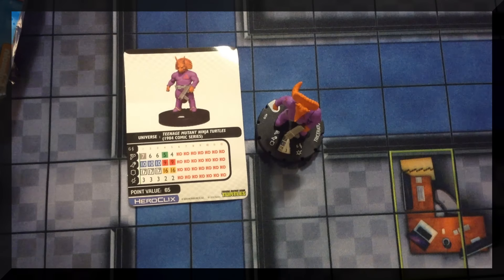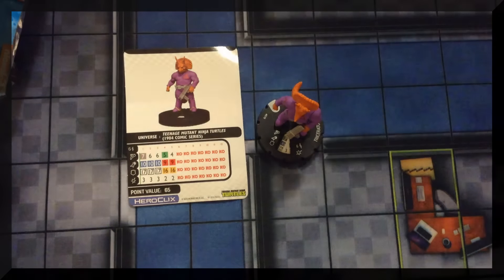Amber pulled Michelangelo from the 80s. He has a trait, Party Dude: when Michelangelo or another friendly character with the TMNT keyword makes an attack, attack rolls of 11 are also critical hits. He also has a movement power, Sewer Skating: if Michelangelo is indoors he can use Hypersonic Speed; if outdoors, he can use Sidestep. He is a party dude after all.